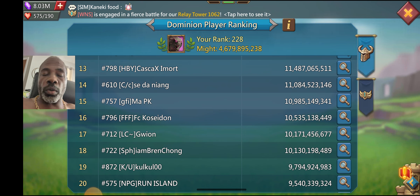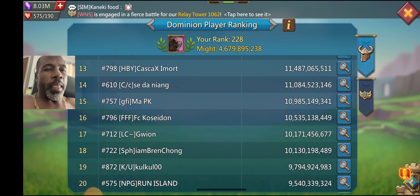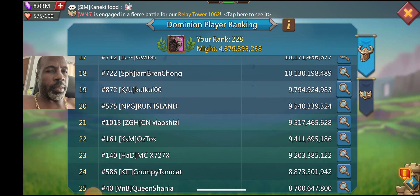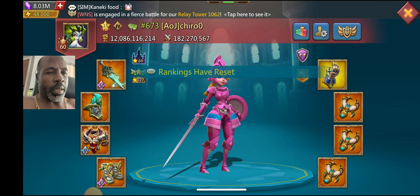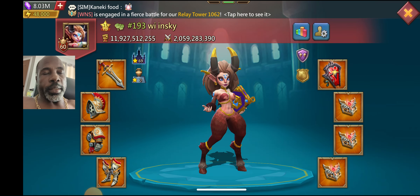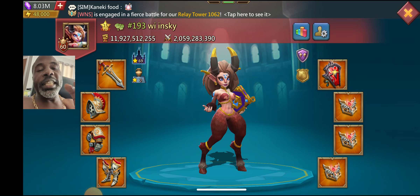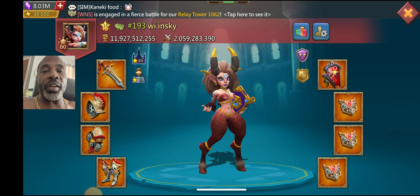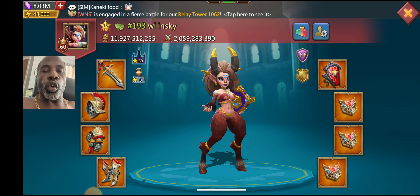So IGG could have come up with a gear - let's look at this - say for instance they come up with a whole new group: your main hand, offhand, accessories, boots, vest, plate, helmet. They can come up with a whole new set of war gear that is a higher tier. It won't be called champ gear anymore - champion's edge gear, or whatever they call it - it would be called a gear that reflects this is the next level of IGG's champion gear.